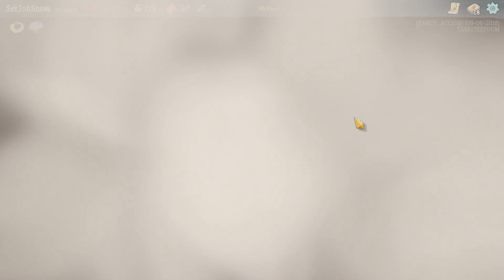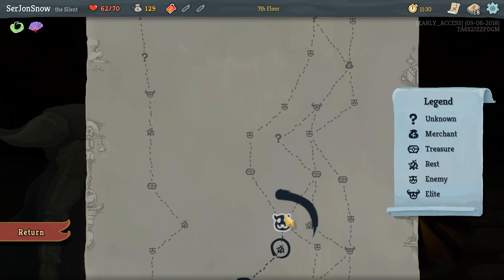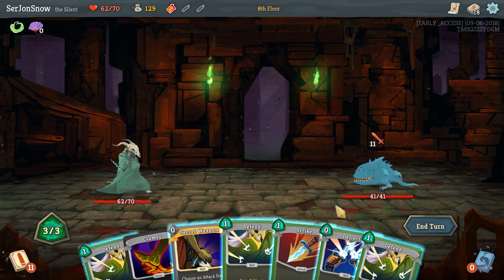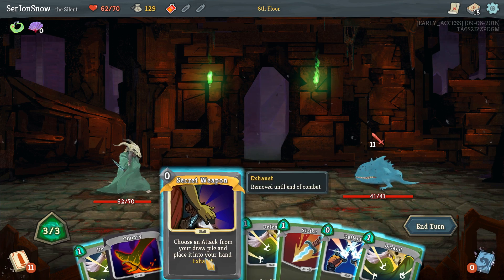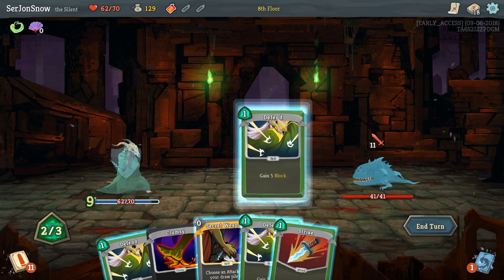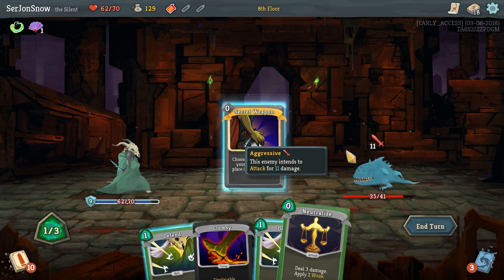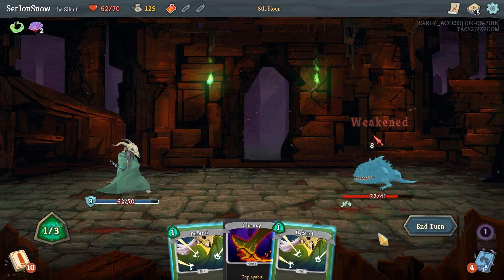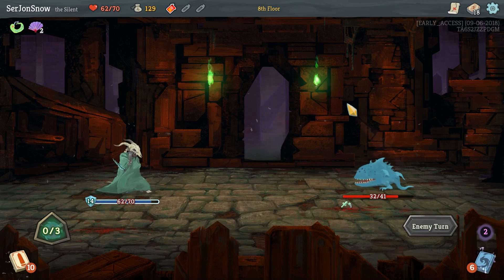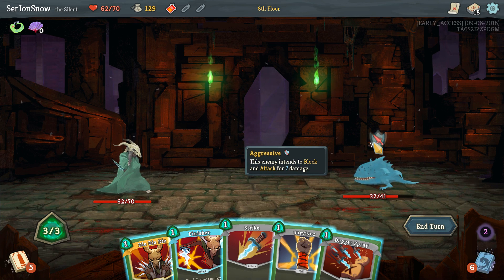Yeah, we need to rest — heal's almost to full. We got chests coming up. Nice, easy one to kill. We're definitely deflecting. Now do we grab another... we could probably grab neutralize. Doesn't really matter because we still have the extra defend. We take no damage, and that's fine.